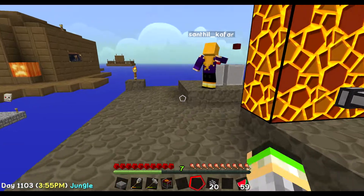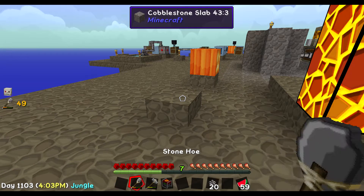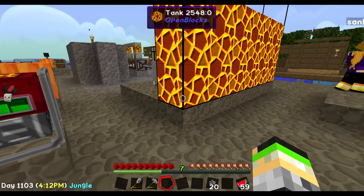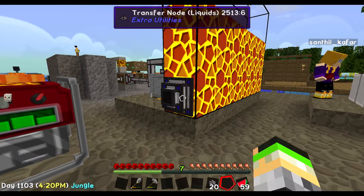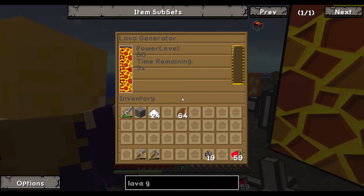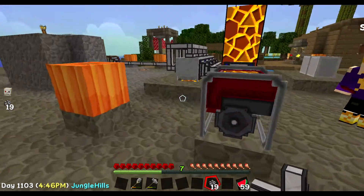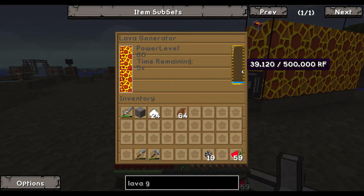So now we have the lava generator, which I'm going to place temporarily here. I got a liquid transfer node in my inventory from last time, and I placed one on there — there's going to be lava in there. Power level 80. It's getting power — 22, 23, 24, 25. You can see the little red indicator starting to go up. It's making power right now.